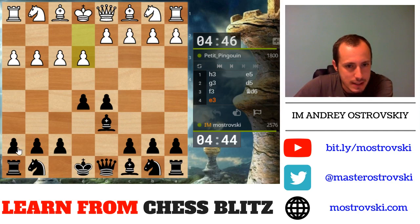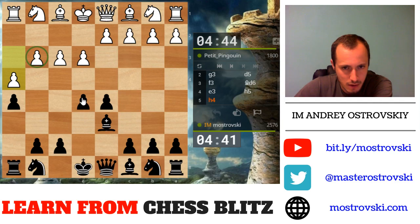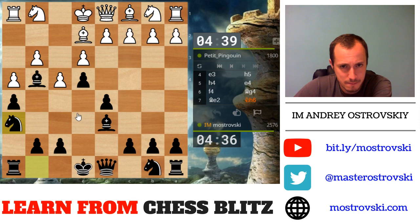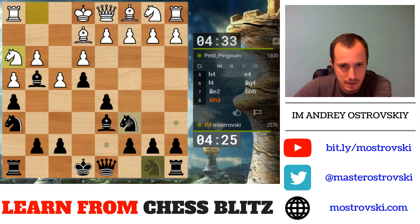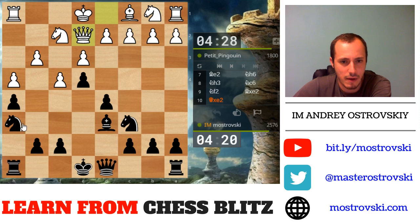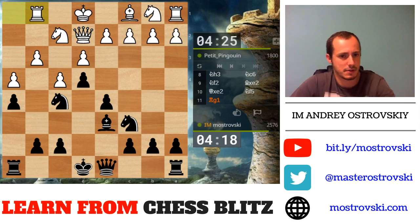G3 looks tempting to attack — let's go and attack it, creating a lot of light-squared weaknesses. Something like this already looks very good for Black. I have to be careful anyway, so let's develop the pieces. Now I'm more or less forced to take on e2 — but I'm not unhappy with this because now my knight goes to f5. Everything looks just according to the classics.